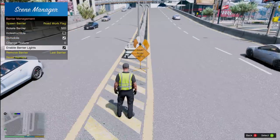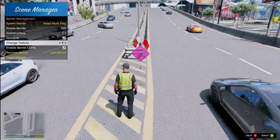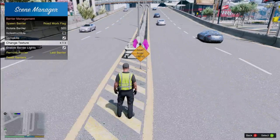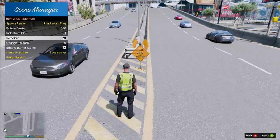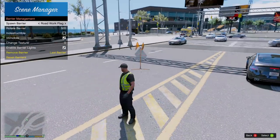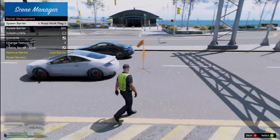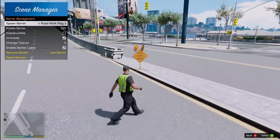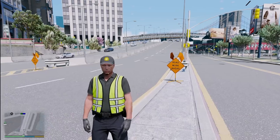I'm going to place some of these road work flag signs to get the attention of traffic and let them know there's going to be road work once they enter the highway. We're also able to change the colors of these signs, but I think I'll keep them mostly stock. We'll put 'Road Work Ahead' and put one on the other side as well. We're also going to have to put down some more barricades at the section where the vehicles are exiting.